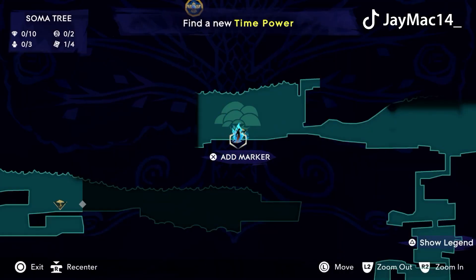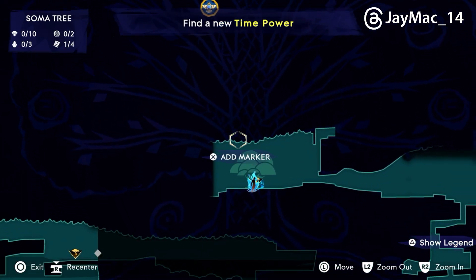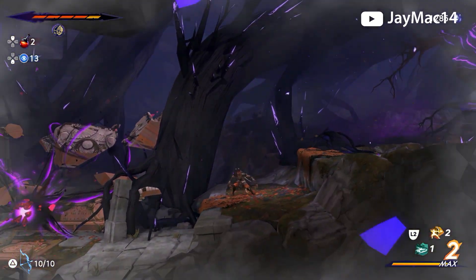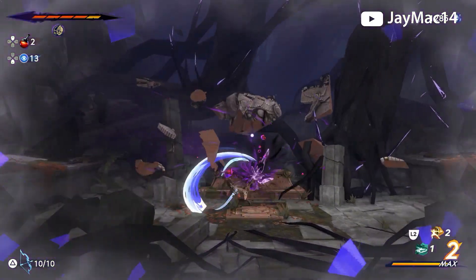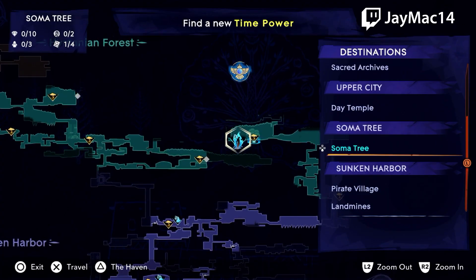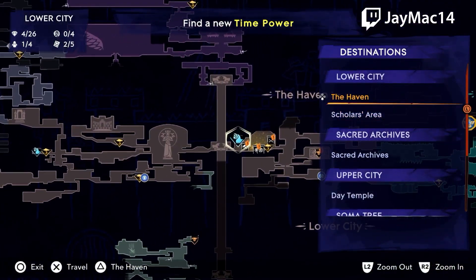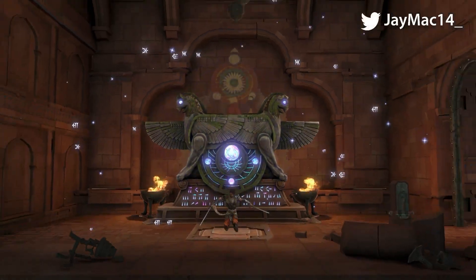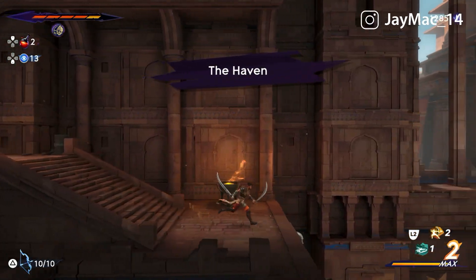Oops, wrong thing, sorry. So we're trying to find the new time power, we're trying to get up the tree here apparently. We're going to go from here and see where this takes us. Oh good, I was hoping for a teleportation thing — yes, a fast travel point, thank you very much. Because I would like to go back to the haven, check out the store and upgrades and everything else. Wonderful that we started off this way.